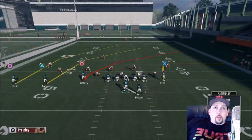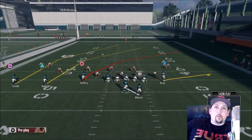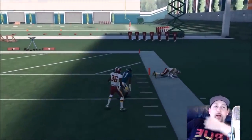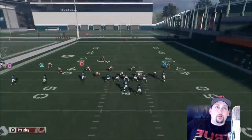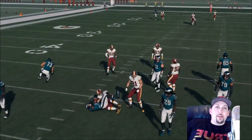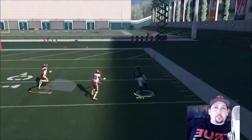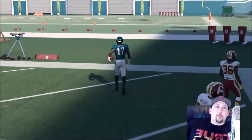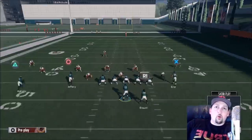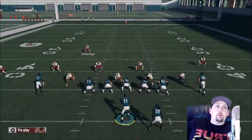In another scenario with my crossing receiver Jeffrey in man coverage — even though he's covered to an extent — look at the acceleration burst and separation I get when I lob it. It gives my receiver a chance to run. The cornerback and safety just stand no chance because lobbing is a man beater — if there's nobody in front of the receiver, lobbing is a huge man coverage beater. Just remember: bullet passing is best for zones, lobbing is best for man. That's the easiest way to break it down.